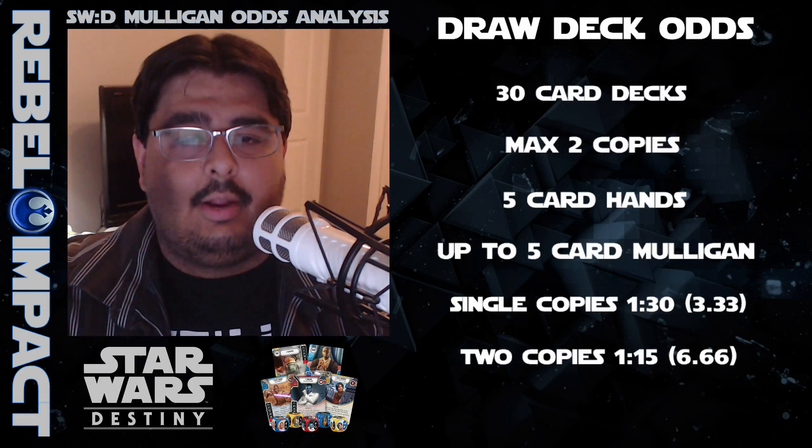This is when we're drawing cards from a full deck. Once we draw a card, the deck is now 29 cards. Drawing a second card puts it at 28, a third at 27, and so on. We get to have an opening hand of five cards, so the more cards we draw, the higher the chance we have of getting the card that we want.